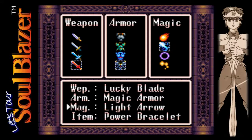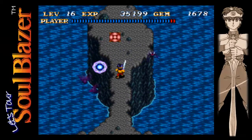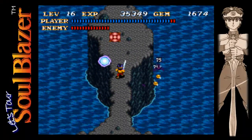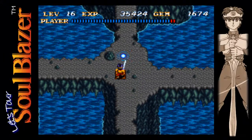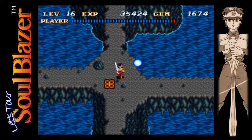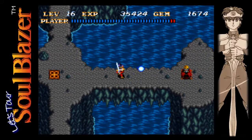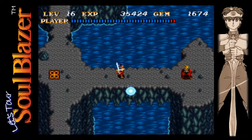And we've got some more bats to deal with, so back to the magic flare here. Got to switch back and forth a decent bit here in this part. Let's check up here - no, don't want to go that way yet. So let's go to the right here. Got more wizrobes there, so back to the light arrow here.